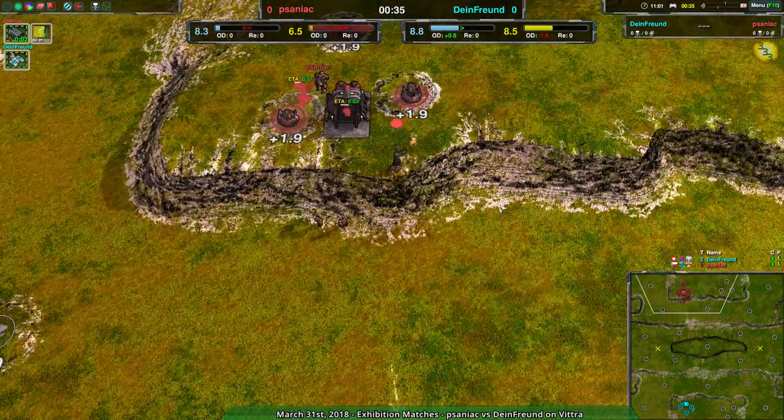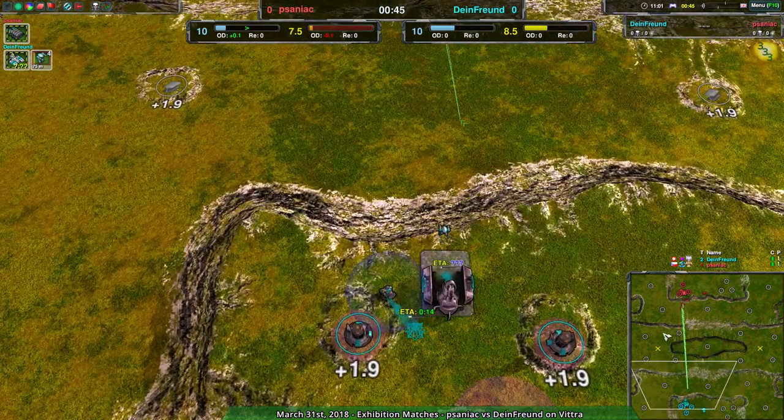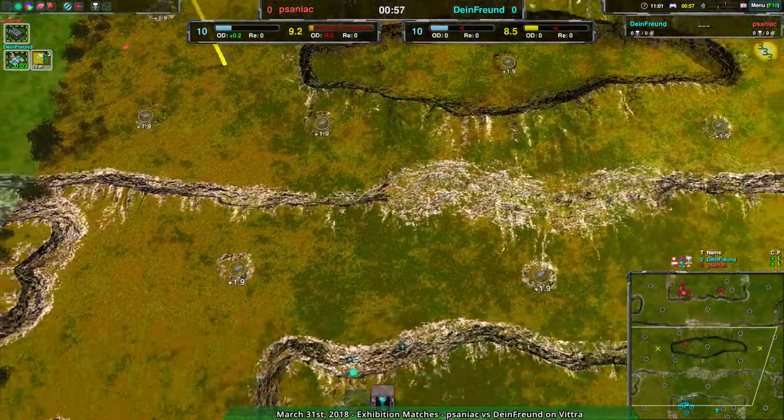Saniac getting a couple of glaives, which will be sent out in a couple of minutes — my minutes means seconds. Looks like they're going for a nice set of three before moving forward. Probably suspecting a few bandits in their opponent's base, and they will get one. Considering how much their opponents are building, it won't be too difficult for Dimefront to defend. Three glaives against two bandits is pretty much an even match. Three glaives against three bandits — the bandits win.